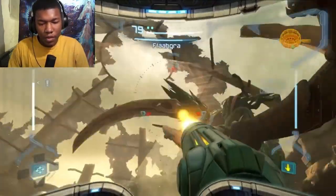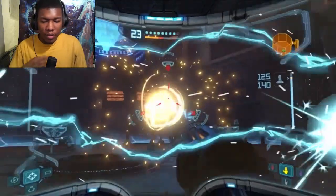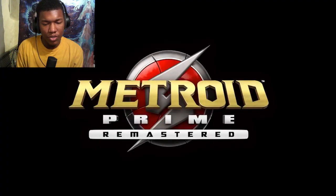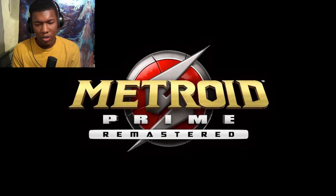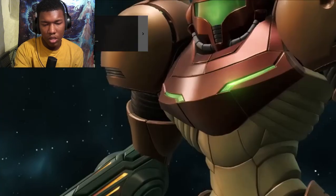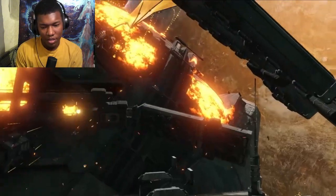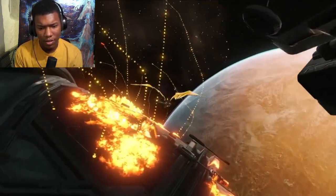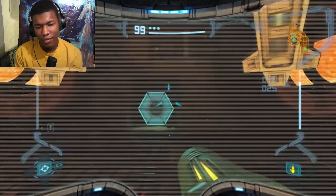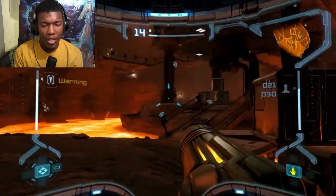The iconic adventure returns with enhanced visuals on the Nintendo Switch system. In pursuit of intergalactic bounty hunter Samus Aran and her nemesis Ridley, who escaped from the ruins of a spaceship, Samus descends upon the uncharted planet of Talon IV. This planet is home to several unique islands.